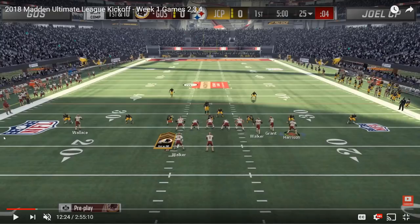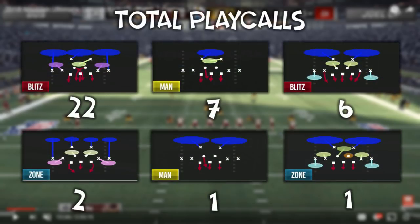Throughout this game, Joel ran pretty much exclusively dollar. You'll see him in a lot of cross three fire press. He also mixed in plays like cover one robber press, cover two drop, cover four, even two man under, and DB fire two. But primarily this cross fire.